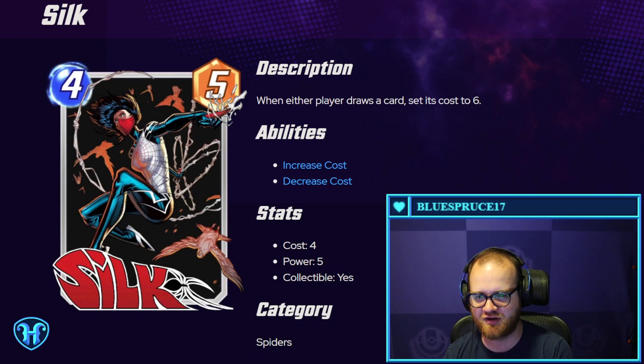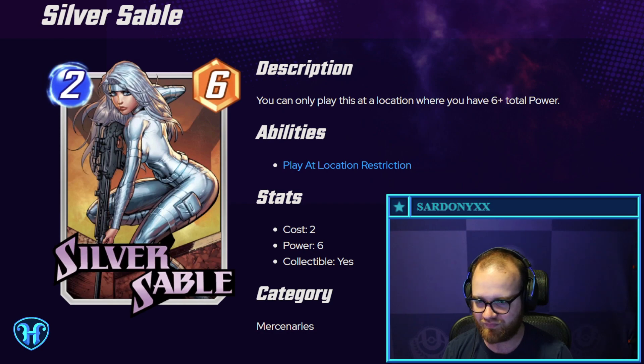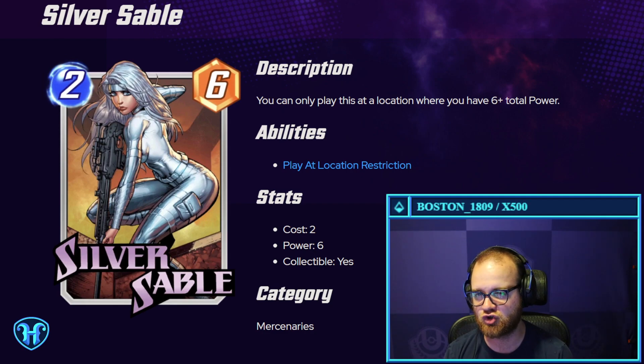Silk — either player draws a card, set its cost to six. The stat line is a little below rate but not terrible, and this could be an okay disruptive element against decks that are looking to spam out cheap things, especially if you're playing a deck with a lot of top end. Silver Sable — you can only play this at a location where you have six-plus total power. So six power for two mana, but not a card you're ever going to be able to play on two. It likely finds a home in a deck playing two twos on four, or a two and a three on five, or a two and a four on six — decks making multiple plays in those mid-to-late turns.